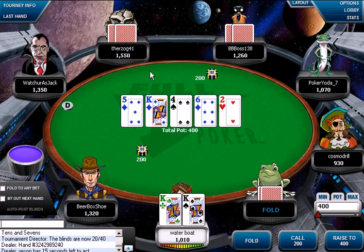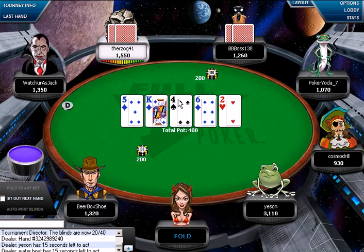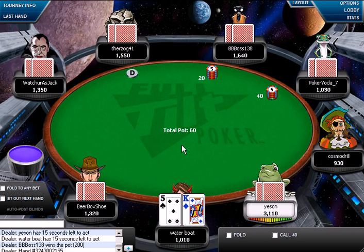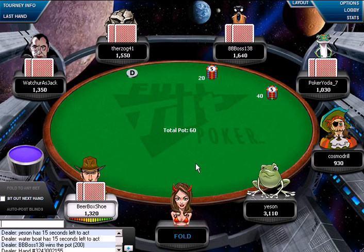This is an interesting spot. We've been checking our kings here because we wanted to get action, but it looks like we might have been sucked out on yet again. There are a couple of hands out there that can beat us — a straight and a flush come to mind. So it's all about picking our spots. Let's just let this one go.